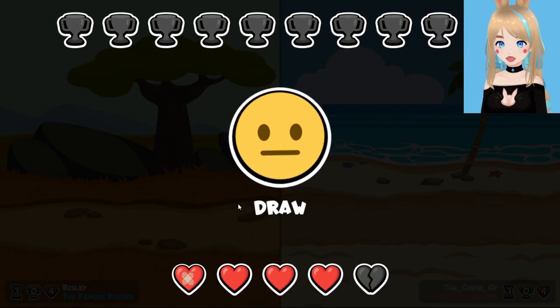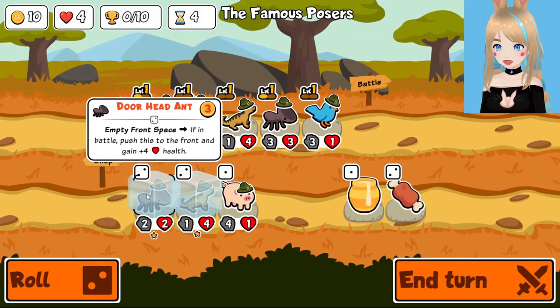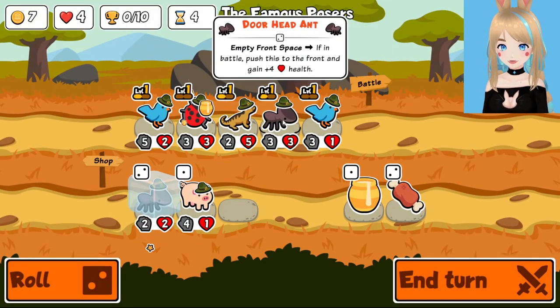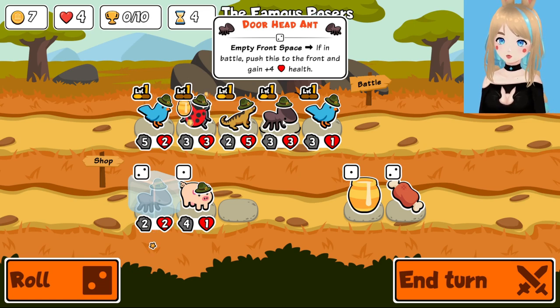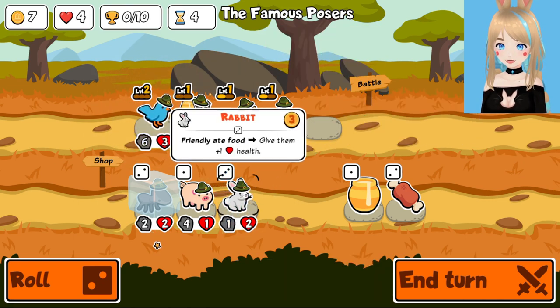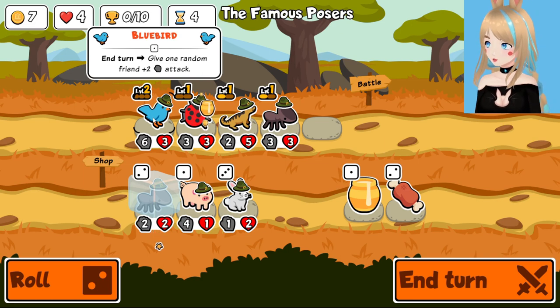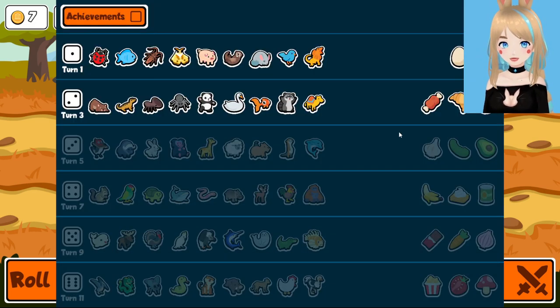And a draw. That's an improvement from the two previous losses, so I'd say we're on our way up. Now I would like to make some space, which means I can either level up the doorhead ant or the bluebird — a rabbit. I might as well do the bluebird just because it's still giving two stat, and that's still pretty good. Its ability isn't going away too hard.